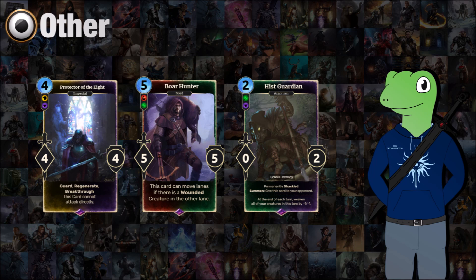We have Protector of the Eight, a 4-cost 4/4 with guard, regenerate, and breakthrough. However, the card cannot attack directly — it can attack through your opponent's units to do breakthrough damage, but it's not able to directly attack face. There are times where this kind of messes you up, showing it's being lawful to the Eight and following their rules. We also have Boar Hunter, a 5-cost 5/5 who can move lanes if there's a wounded creature in the other lane. He can chase down wounded creatures, but only on the condition there is a wounded creature. That makes it fair and fits in with the movement themes archer decks should have anyway.